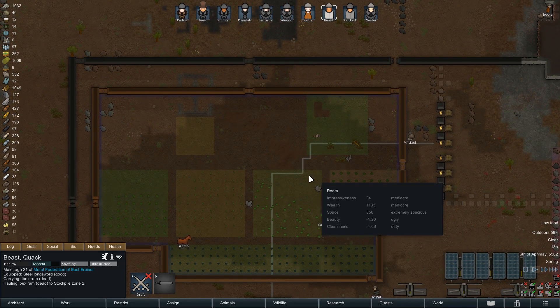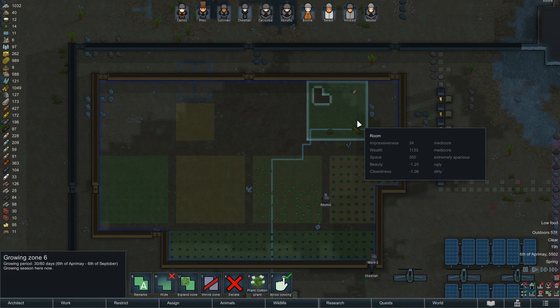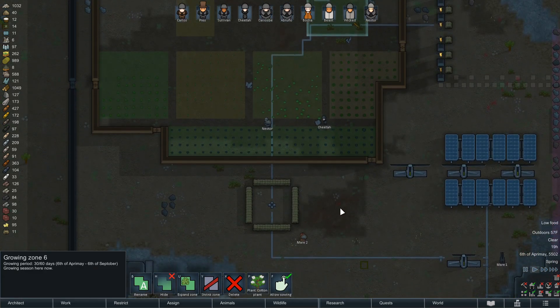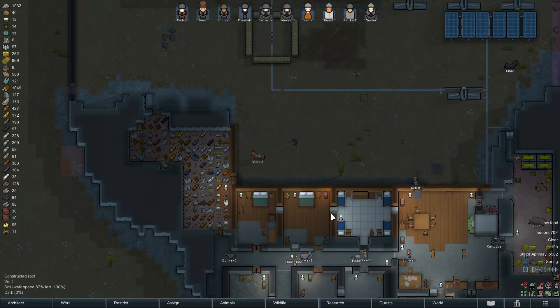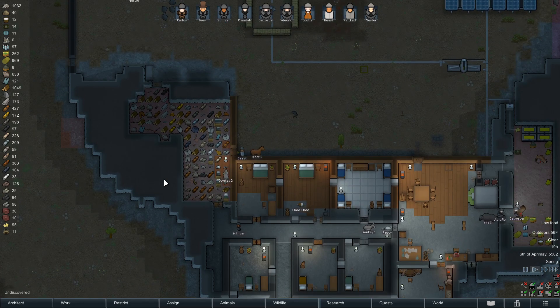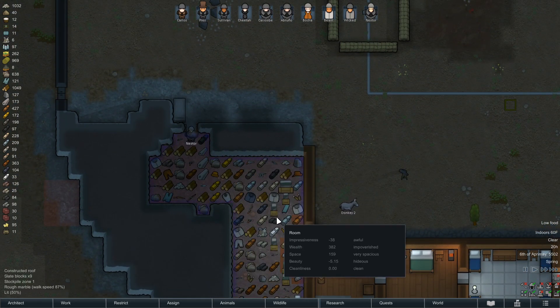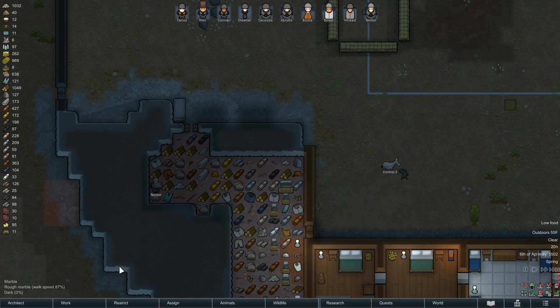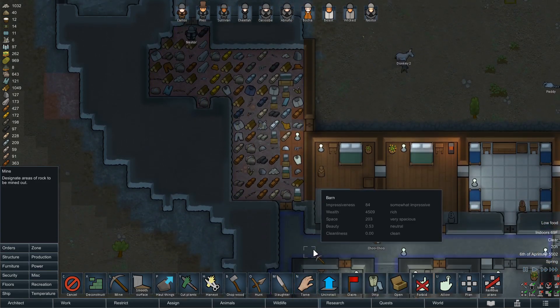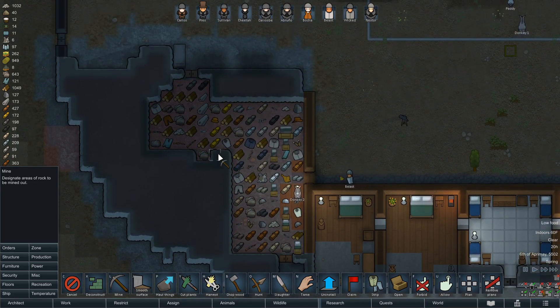I really don't want to add extra work because all the people here are doing important jobs, like planting plants that we need to live. Still have three days worth of food. It looks like we've pretty much filled in this spot. Mine out some more space - hopefully we don't run into a problem.